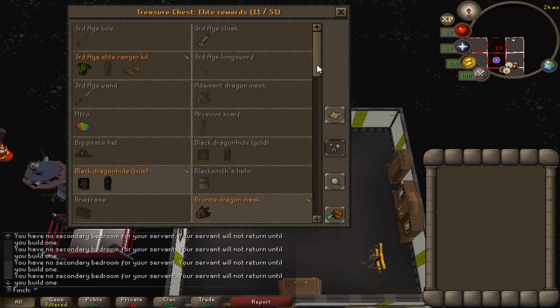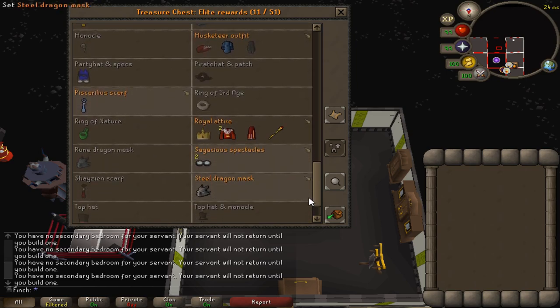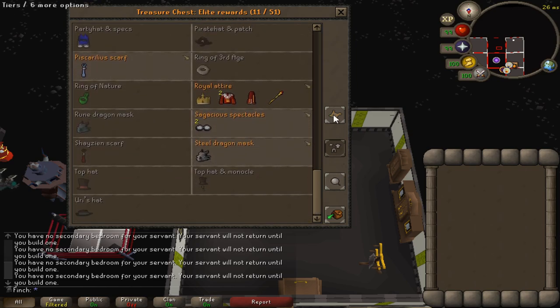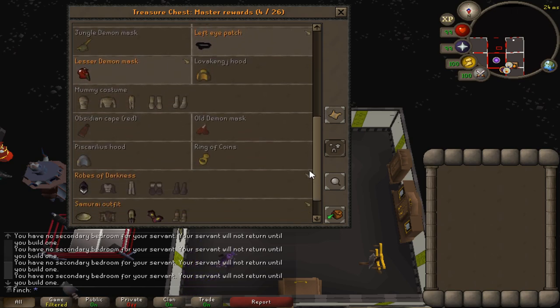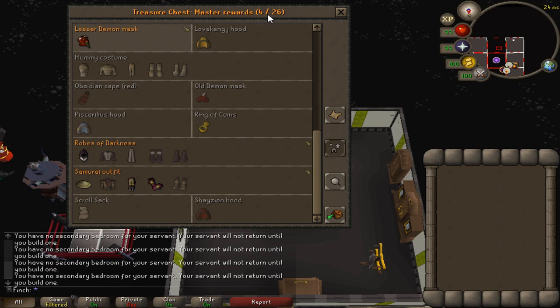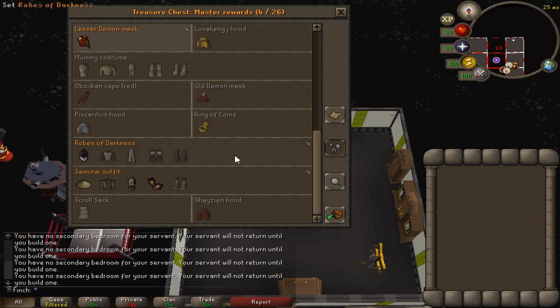Elite clues — not too many, but I've got some nice ones like the Ranger's Tunic, which is kind of cool. Nothing particularly special. And then Master clues — only four complete sets. I thought I had more than that; it's actually quite disappointing. But yeah, nice to free up some bank space, and who knows — maybe one day we'll look to fill out some more of these spaces.